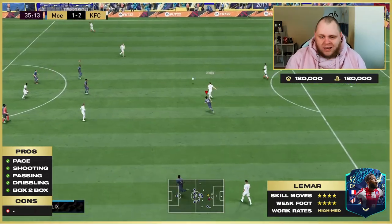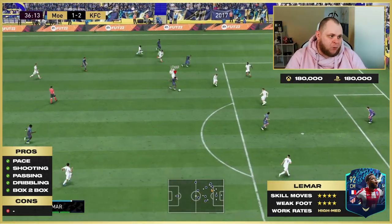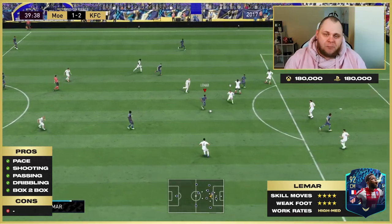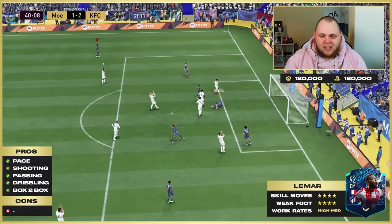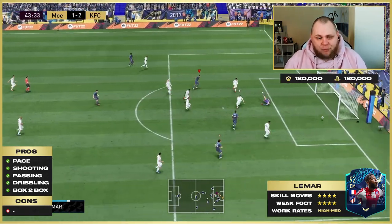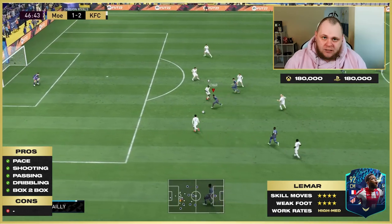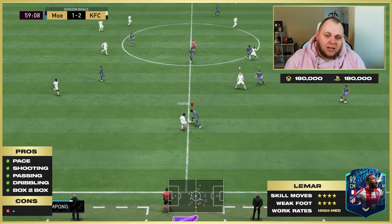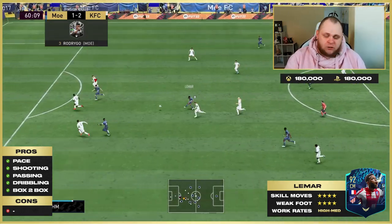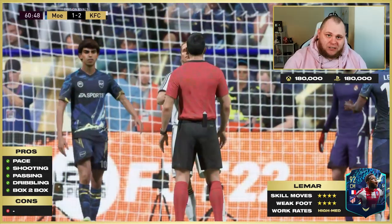Look at the control to set up the volley there — I got carried away in the moment and put too much power on it. As a box-to-box midfielder you need a good balance of everything: four-star skills help, four-star weak foot definitely helps, and you need pace to cover ground going forwards and backwards. He's got that. You need good shooting if you get into the box — he's got that. You need good passing to play through balls out to wingers or anyone else — he's got that too.